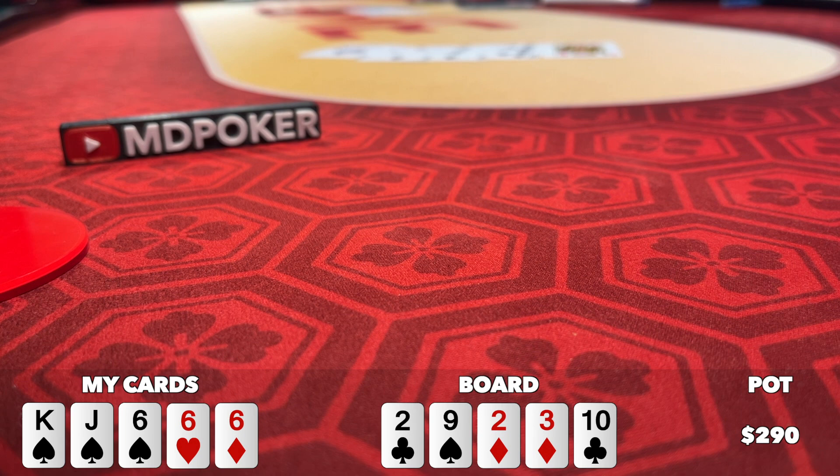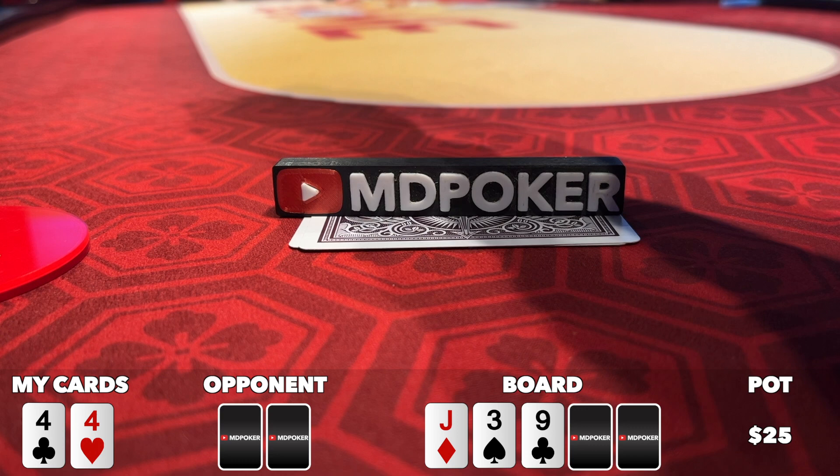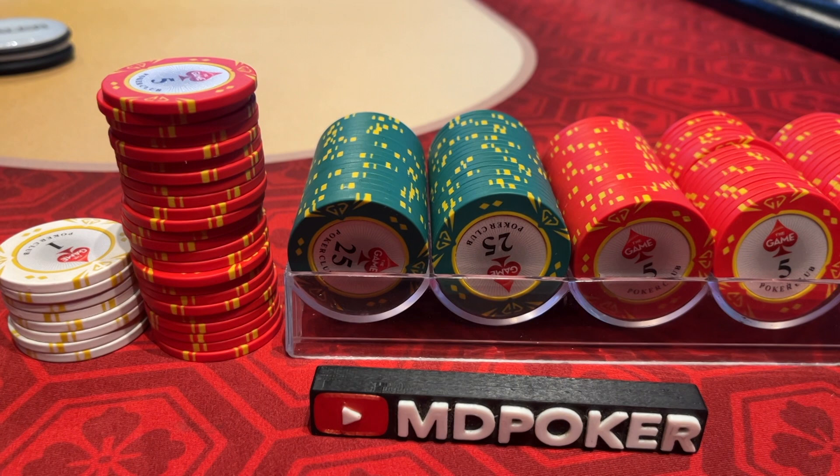Let's breeze through this one: action folds to the button who opens for 12, folds to me in the big blind with pocket fours, I make the call. The flop comes jack-three-nine rainbow, I check my opponent's $13 c-bet, turn is an ace with a bow check, river is another three, we both check and my opponent's pocket tens take it down.